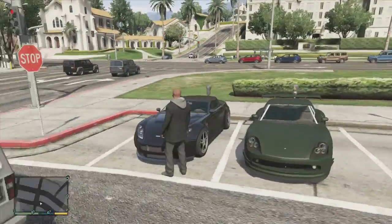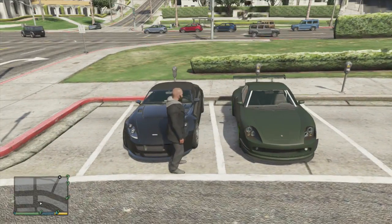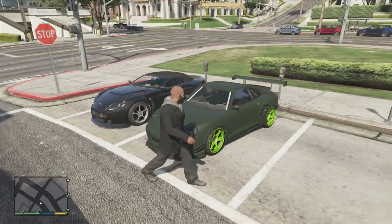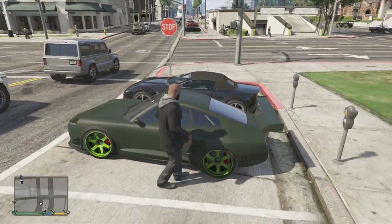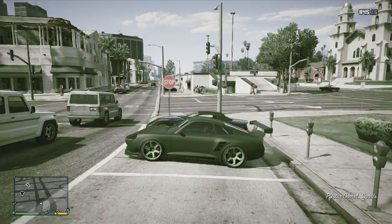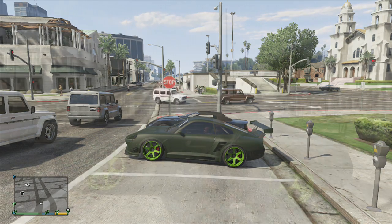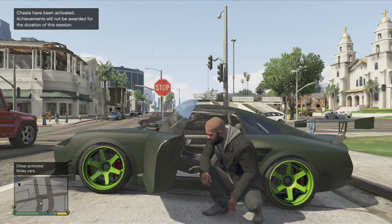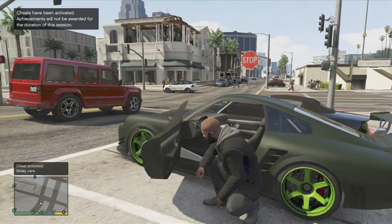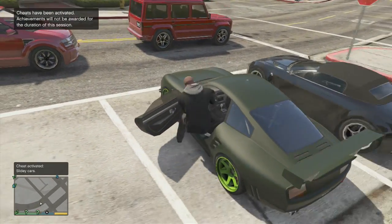We have the gorgeous roll cage in there, thing looks just snazzy. For the paint, we went with a flat army green and hit it with a bright lime green. I'm excited - this car handles like a dream. I cannot imagine what this thing is really gonna feel like once we get it going with the slidey cars cheat. Look at the interior - absolutely beautiful carbon fiber interior. I'm ready to slide!